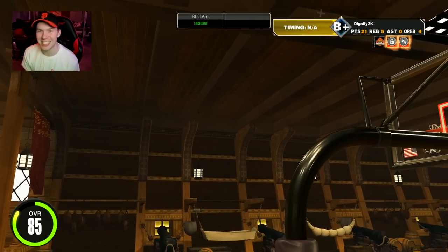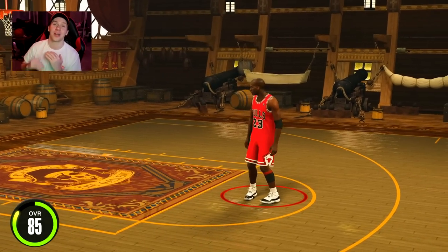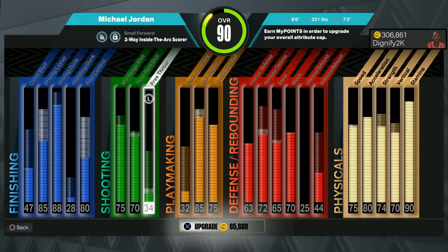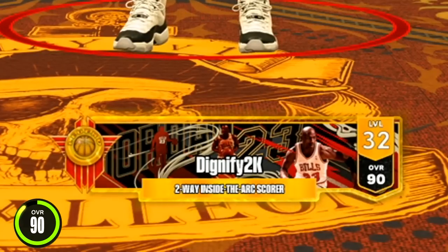85 overall MJ — we're gonna max it out to 90 now. For the 90 overall upgrade, I wanted to put some post control on and we're still going to get a lot of contact dunks. We've got an 85 driving layup so our layups should actually be usable now. And I went ahead and did the ball handle to an 85 so we can get that gold Quick First Step — 65,000 VC. But we're at 90 overall now, so I guess that's good.